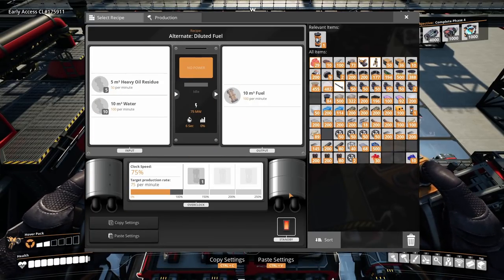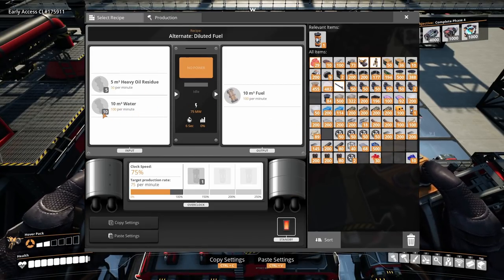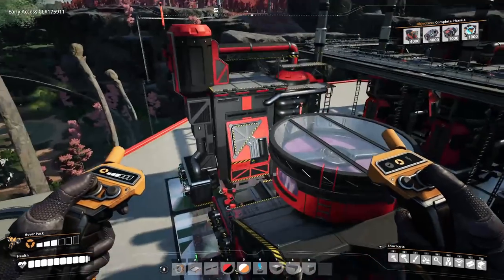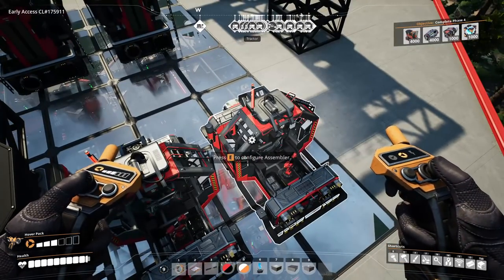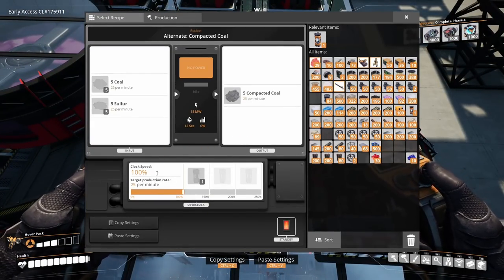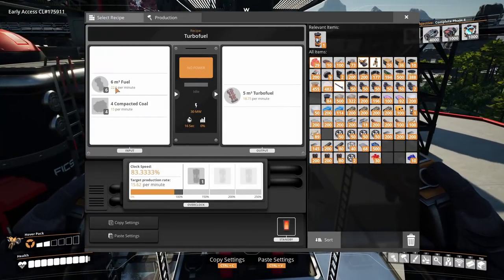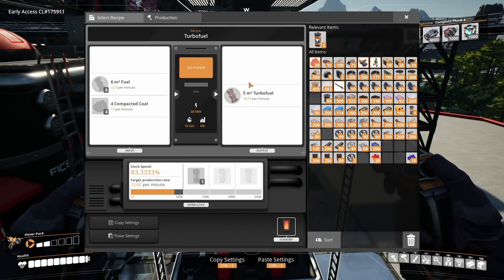The diluted fuel recipe is absolutely insane — probably the one recipe that makes the biggest difference. You basically make fuel out of water and a bit of heavy oil residue, it's amazing. For compacted coal there's only one recipe. I'm scaling it so each level uses 50 compacted coal per minute, requiring two compacted coal assemblers running at 100%.